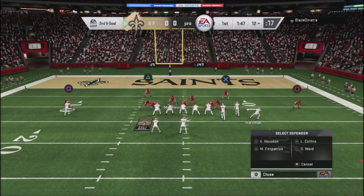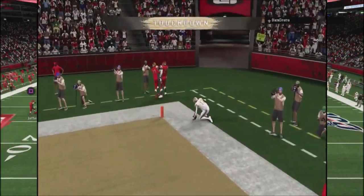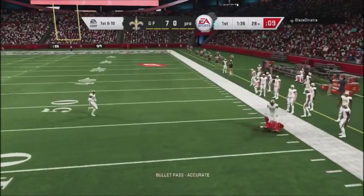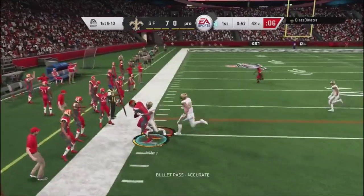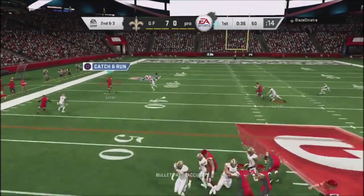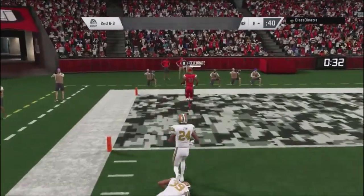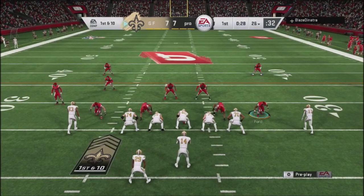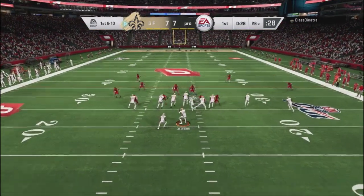I didn't use coverage against him — I went ahead and used basically his own. Then he hits me with the old faithful — a bunch set where you motion the guy out and get the little wheel route on the back side. This guy was using tested, proven Madden concepts that a lot of pros use. I hit him with a smash concept and got him out of position, able to get a quick touchdown against him. So first quarter, both of us put up seven points — looks like this is going to be a high-scoring game.